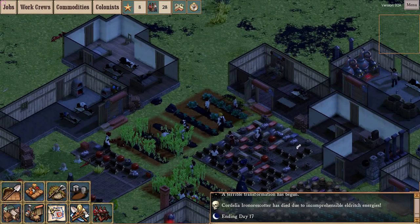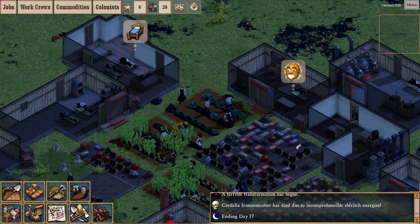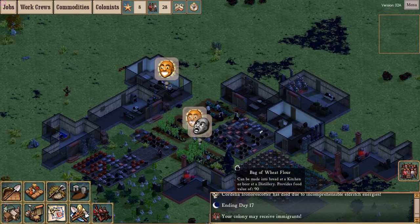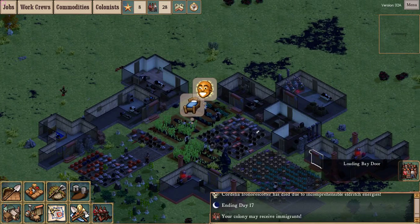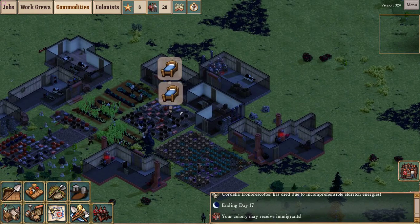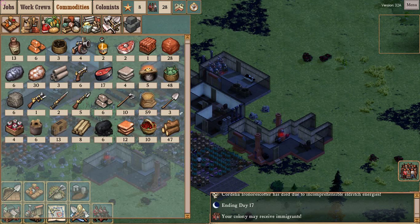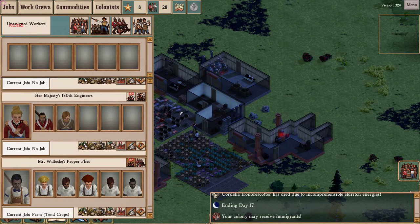Colonists who witness the eldritch transformation are upset - it makes them angry, it makes them less effective, and makes them more susceptible to fighting poorly. Things like seeing fishmen or being attacked by fishmen will also affect morale. Axe murderers and cultists - all those things can trigger each other, creating a horrible cascade of terrible events happening one after the other or simultaneously.